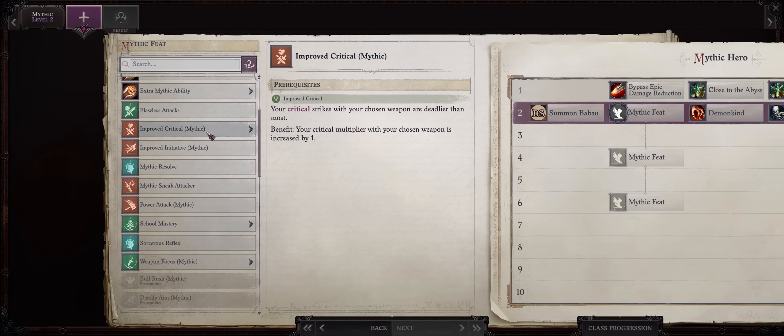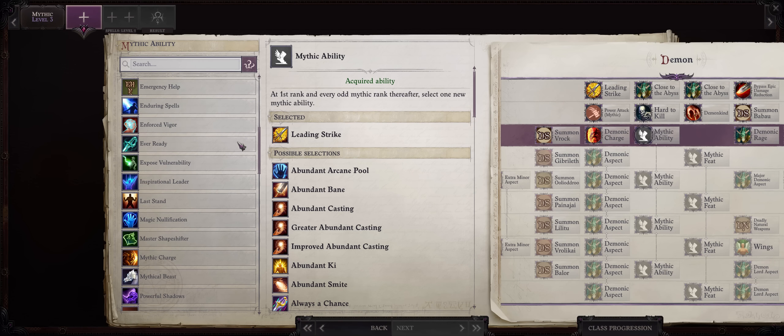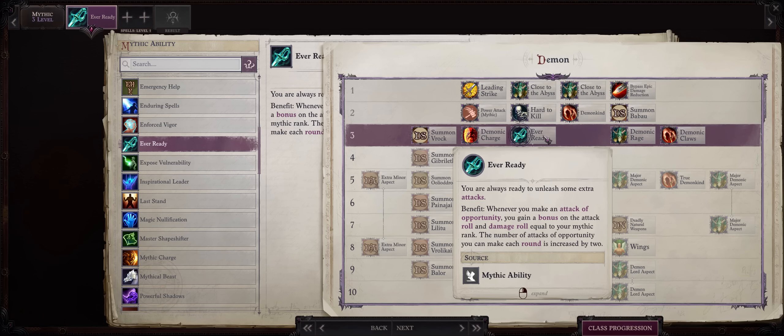For mythic level 2, I don't think you would already have the normal Improved Critical here, so what I would pick is Mythic Power Attack instead. For mythic level 3, definitely Ever Ready. At this point you are very close to getting the super overpowered Gravesinger Great Axe, which means lots of attacks and lots of attacks of opportunity, highly boosted by Ever Ready.